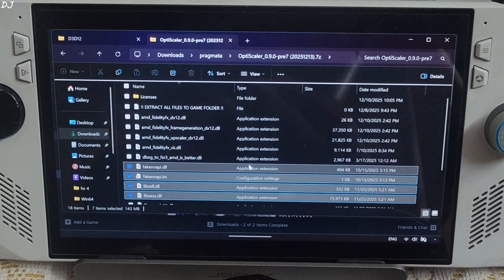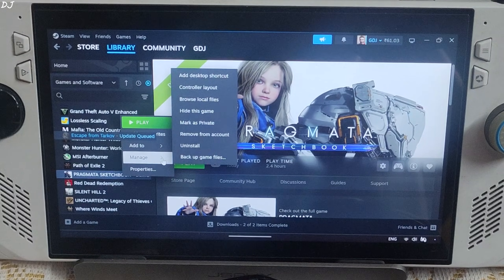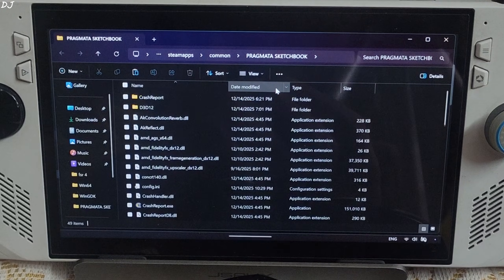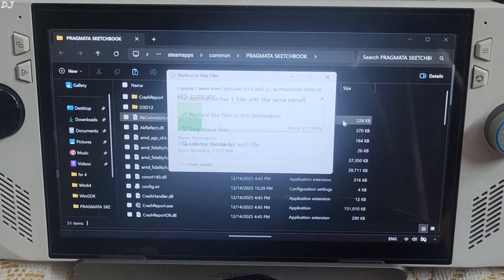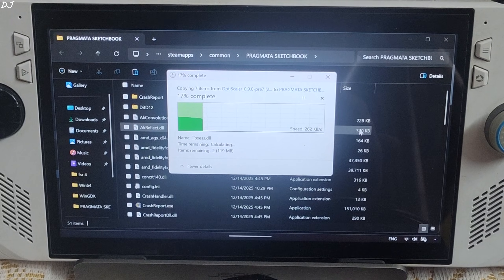Right-click and copy. Paste these files into the game's install directory. Now we just need to rename the OptiScaler.dll file to DXGI.dll.